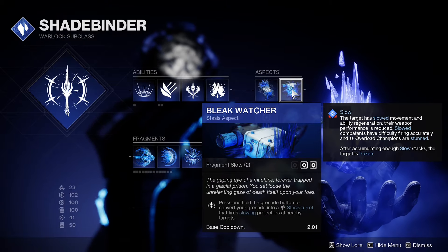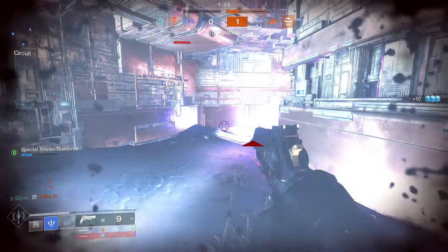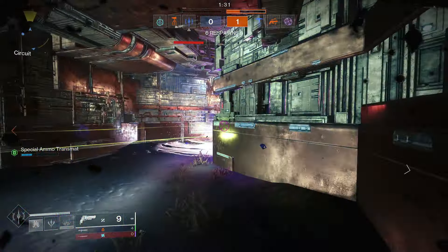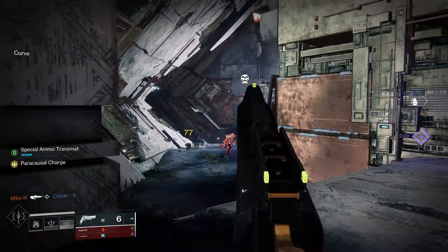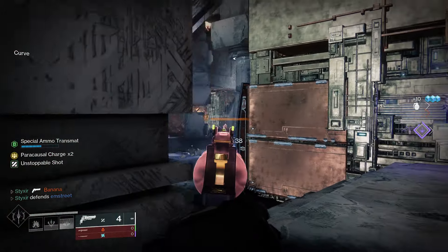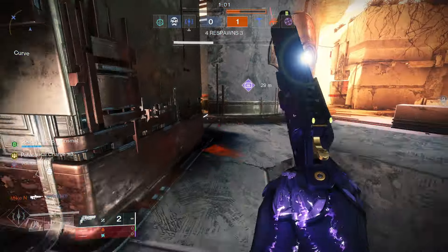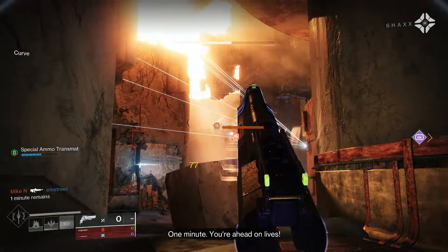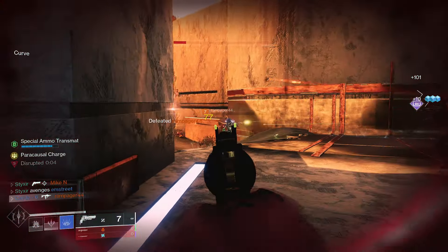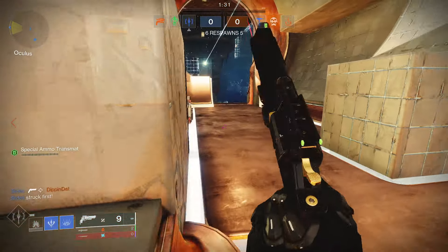In addition to that, what's really nice for anti-camp is bleak watcher. When you press and hold your grenade, it converts your grenade into a stasis turret that fires slowing projectiles — I believe three to four at a time every few seconds. You want to use this to pressure people out of a spot they are hiding in, or you can use it defensively by placing it by an opening or door that you know they're going to run through, slowing them and putting them at a disadvantage.